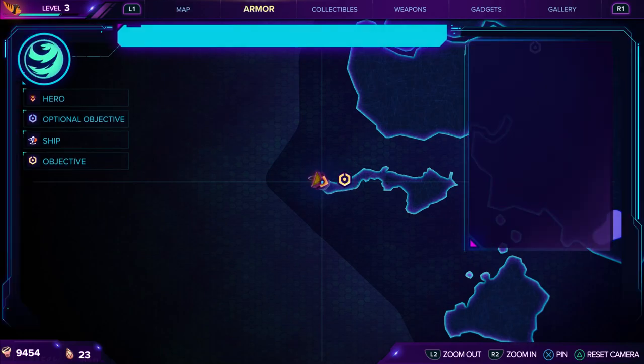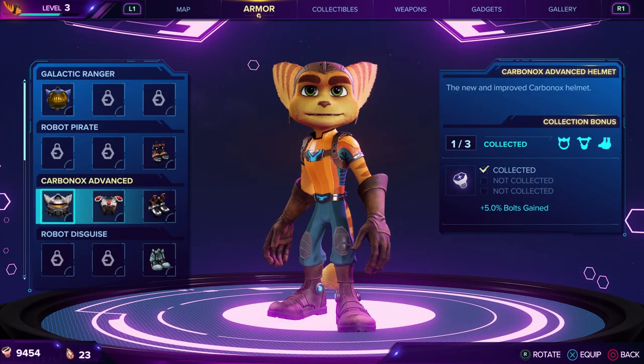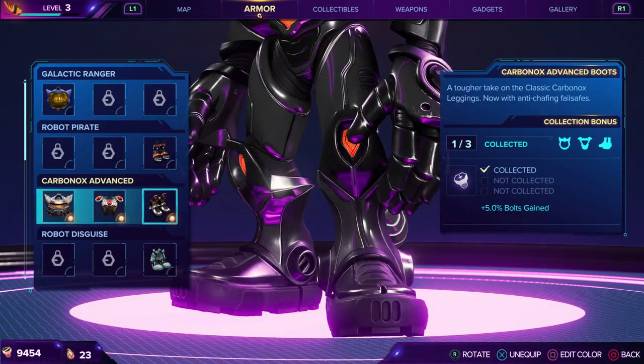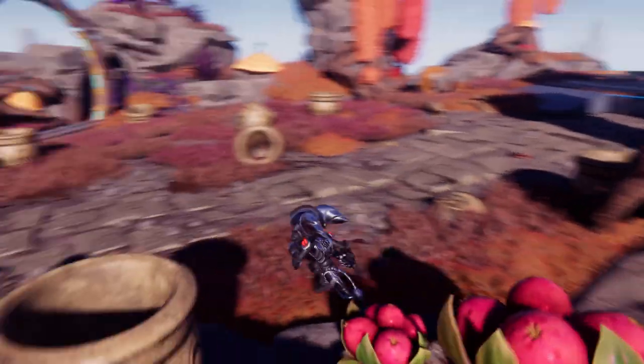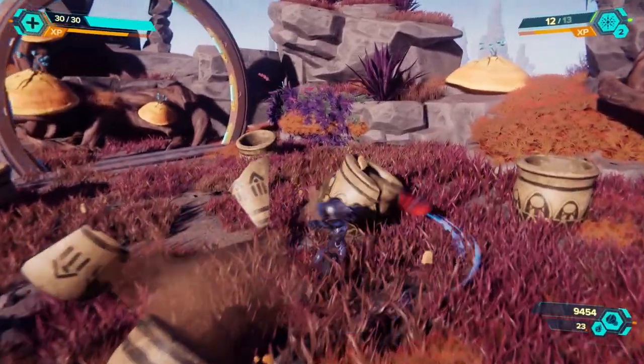I wonder if I can equip the armor I had on as Rivet — the Carbon Ox — because this gives me five percent bonus bolts. I'm all for it. These weapons have been really expensive so far and I really want to get to them, so that's what we're doing now.